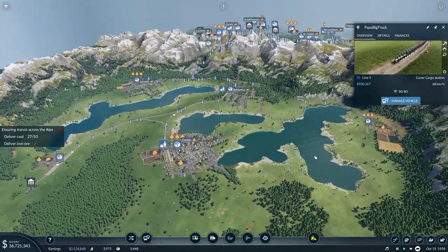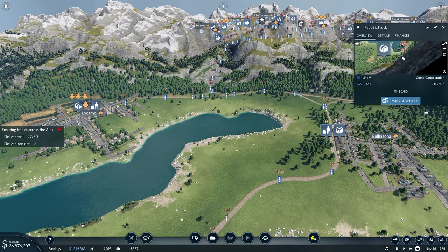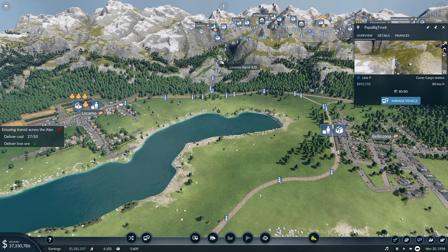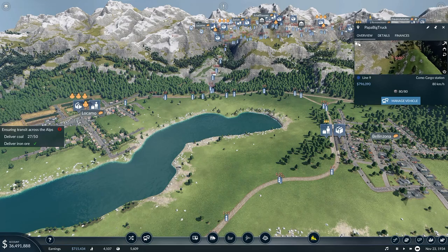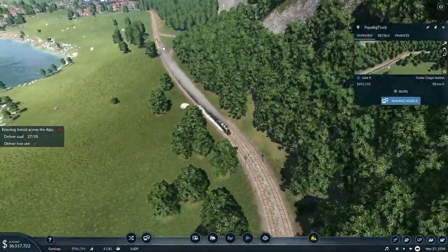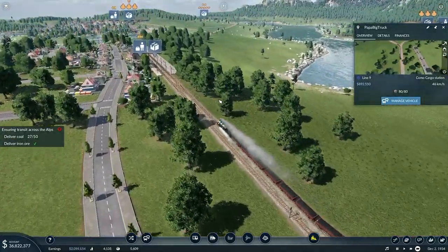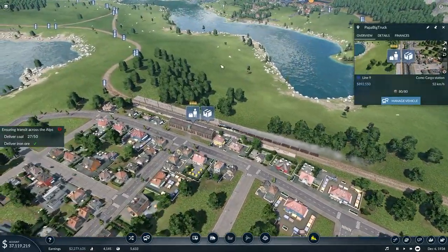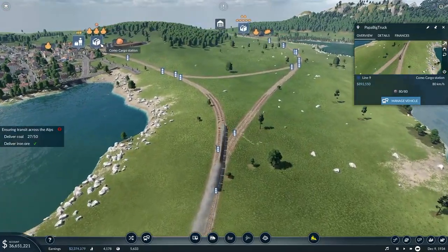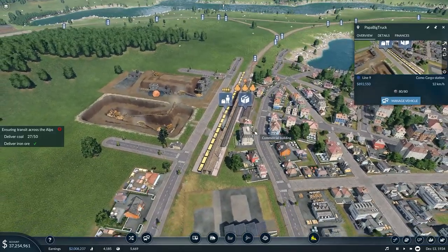I don't know if we're going to have more deliveries to make somewhere — possibly we are, possibly not. There is Papa Big Truck coming in through the mountains. You can see him right there coming in through that tunnel, going to come racing around that corner. Nobody is blocked, nobody is out of the way — he's waiting over there politely while this load of coal comes in. No other trains on this side are going to get in his way. He's going to want to come into the Como cargo station, and there we go.